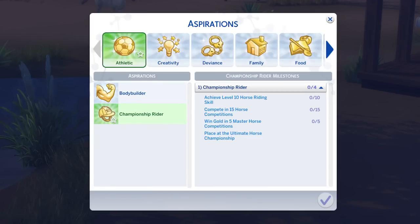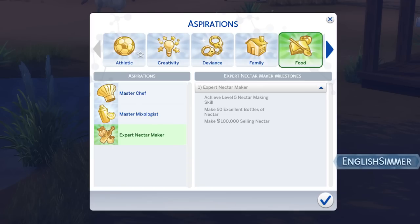For nectar making, under a freelancer career you'd check your jobs and it might say the bar needs six bottles made in three days, and then you deliver it for payment. I feel like that was right there and it just would have made this pack feel more filled out, giving players actual goals to work toward. I like the aspirations — I like that they're overarching, feeling like a Sims 3 lifetime aspiration. Even though making a hundred thousand in nectar will probably be easy, they are big goals and building toward them takes a lot of gameplay.